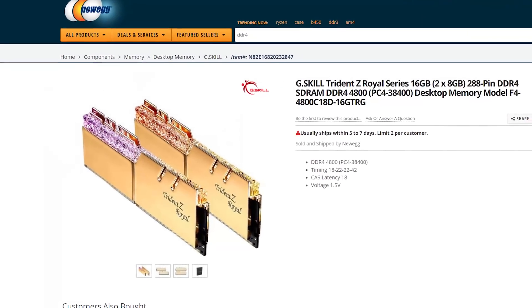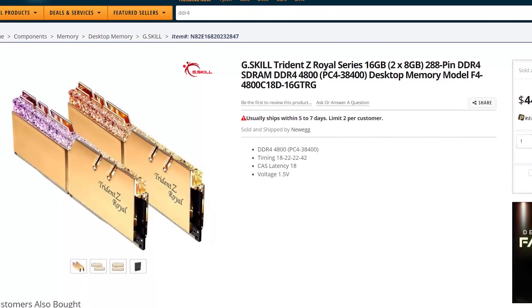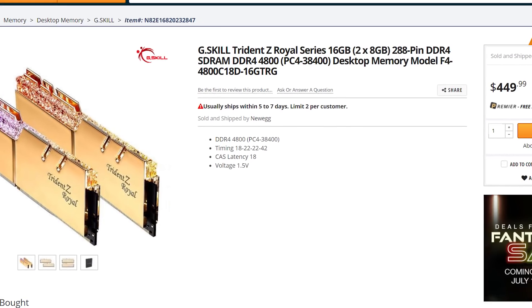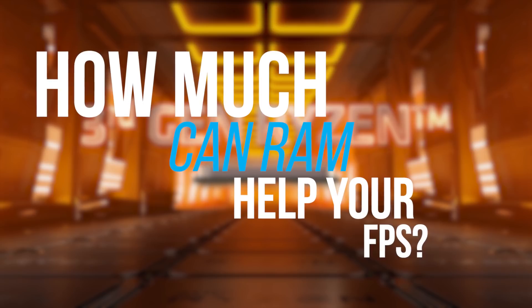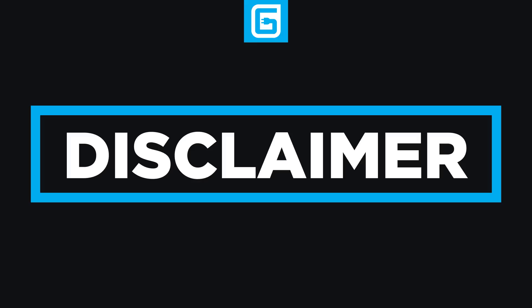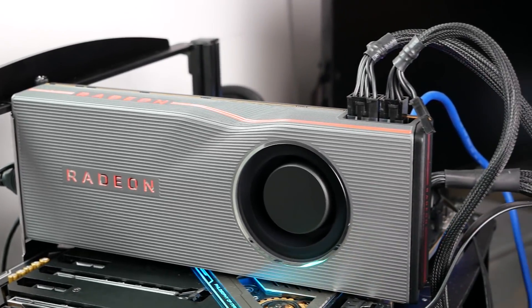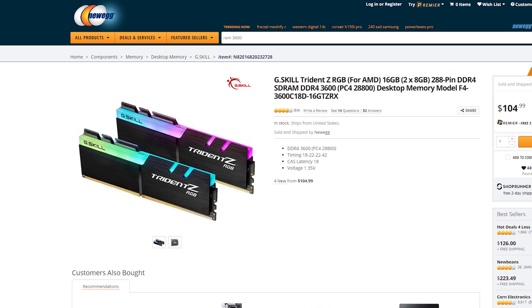Basically, the reason everything kind of stays the same is because the Infinity Fabric speed doesn't get any faster no matter how fast your RAM is beyond 3600. Now, if you had far faster RAM, you could potentially get somewhat better frames, but it wouldn't be a huge difference because the only reason things got so fast was due to the faster Infinity Fabric speed. So, how much can RAM help your FPS? Depending on the game, it can help by quite a bit, though remember that you only see a huge difference when your GPU isn't already your bottleneck. Just remember that your GPU is always going to be your most important buy, but for those wanting to get the best out of their system, faster RAM can help.